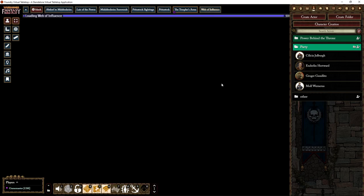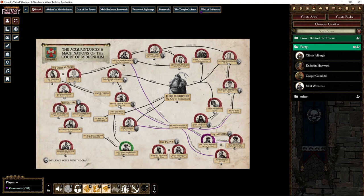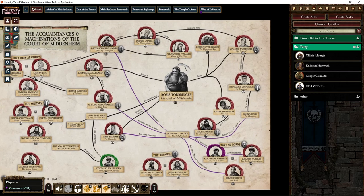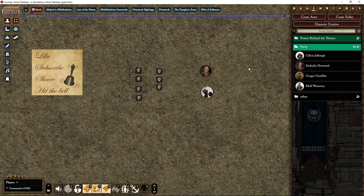One thing — possible spoilers here, so maybe look away — is that it can be hard to keep track of who knows who and what. You've got this influence map, which is a really cool thing.